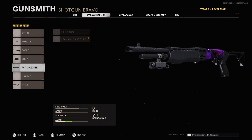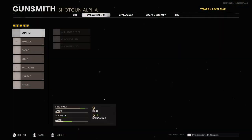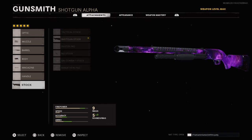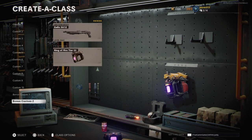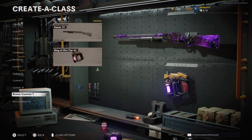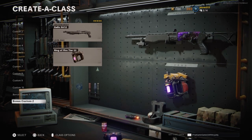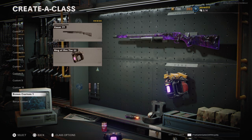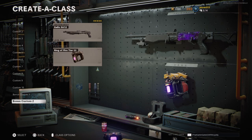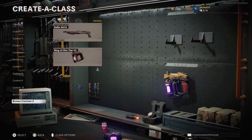If you're wondering why this is the same class setup as the Hauer, it's because it really is the best setup for a shotgun. The Hauer hits harder and has longer range but shoots slower and has fewer bullets. The Spaz shoots faster, is better at closer range, and has more bullets. It's still a strong gun, just not as strong as the Hauer — but it's still a great choice.